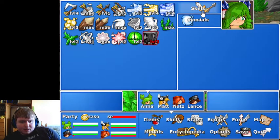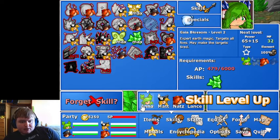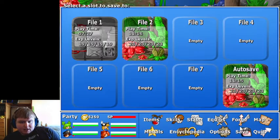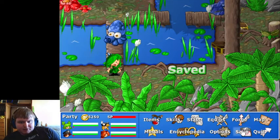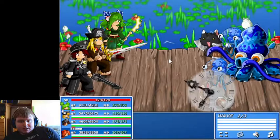Anna, what can I upgrade for you? A lot of stuff, actually. For Anna, I think I want to upgrade Gaia Blossom, because that's a useful widespread attack and I like using it often in certain scenarios to make it easier to avoid attacks and hit my opponents.